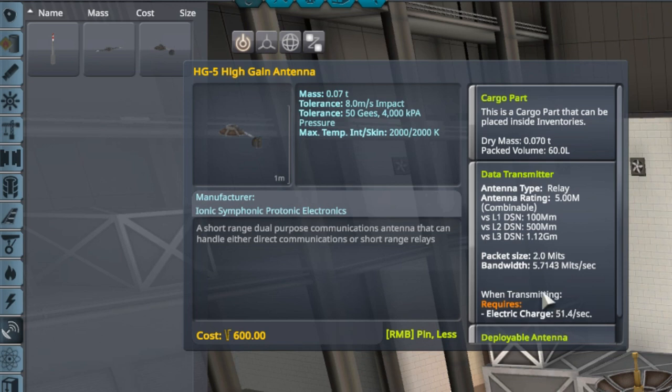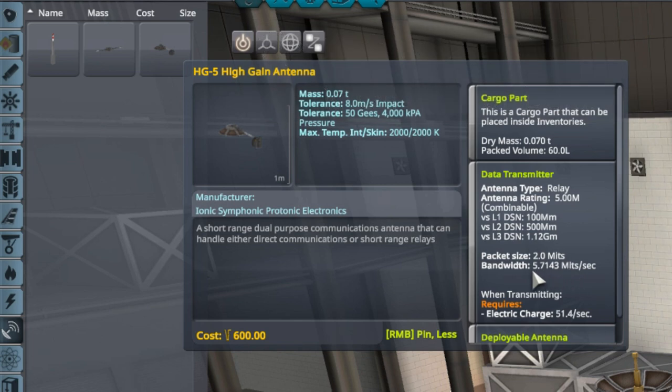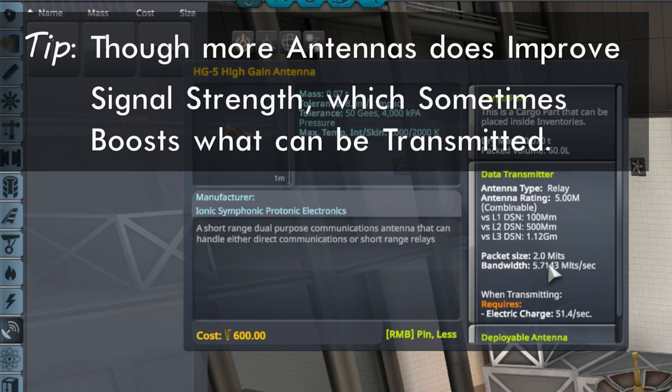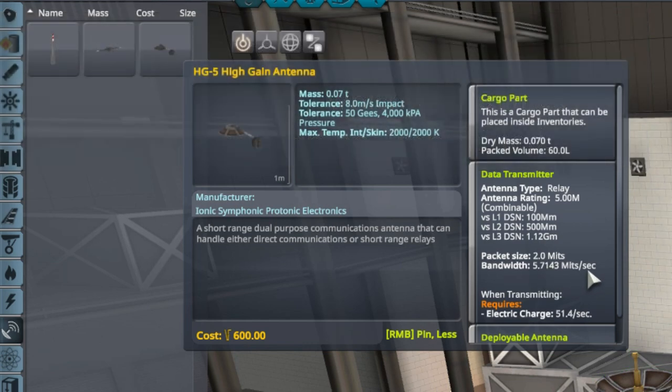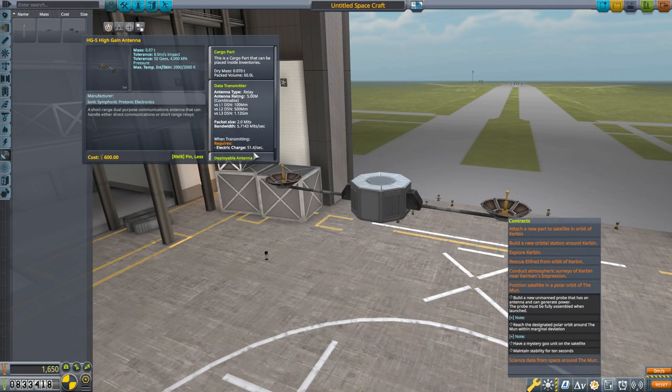Take the 50 science points and look at bandwidth: 5.7143 mits per second - a 'mit' is a science point, so this antenna transmits 5.7143 science points per second. You might think two antennas doubles that, but no - the game picks the best antenna and uses just that one. So: 50 divided by 5.7143 gives you seconds of transmission time, then multiply by 51.4 electric charge per second. For this probe that comes out to about 450 units of electric charge. Make sure you have that aboard - estimate on the high side.